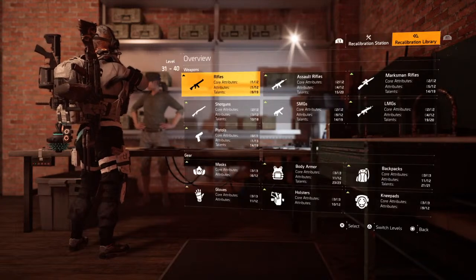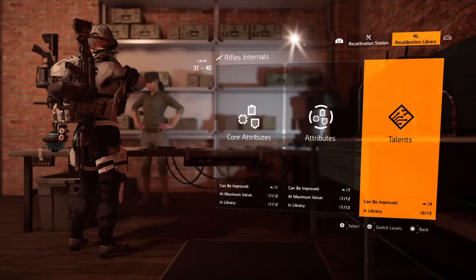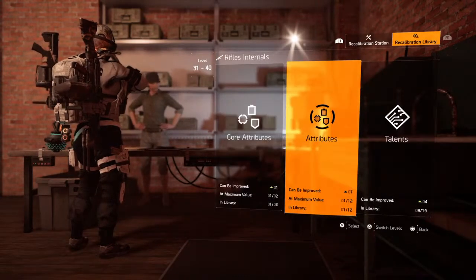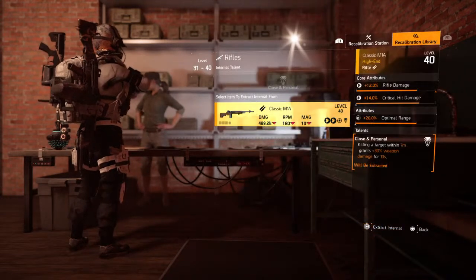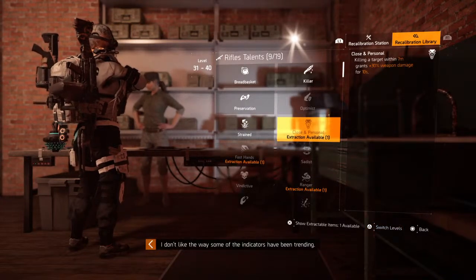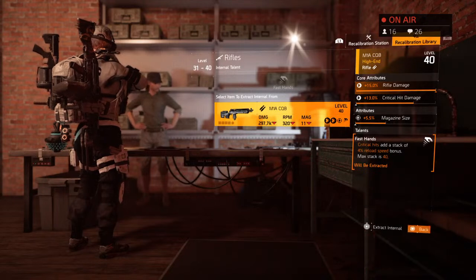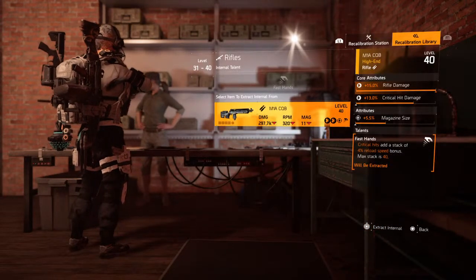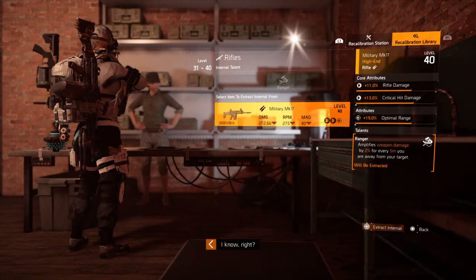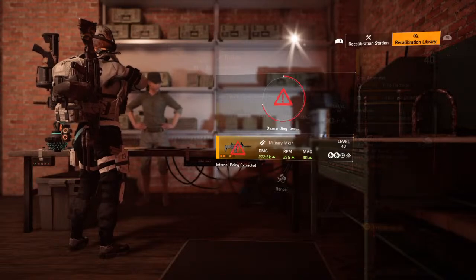Let's go back to the recalibration library. Something you also have to do is build your library — your core attributes, minor attributes, and talents. Each weapon, as you can see, this gun has Close and Personal. I do not have that talent in my library, so I can't roll it on any rifle I choose if I find a good rifle with a bad talent. This one has Fast Hands, so we're going to take this rifle and extract that talent to my library. This weapon has Ranger — I'm going to extract that talent and store it in my library to use at a later date.